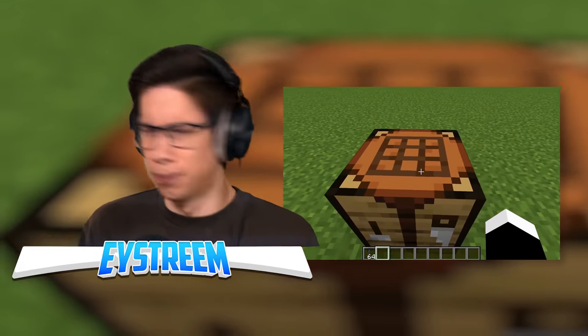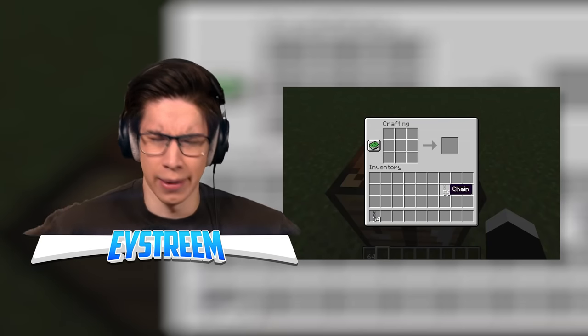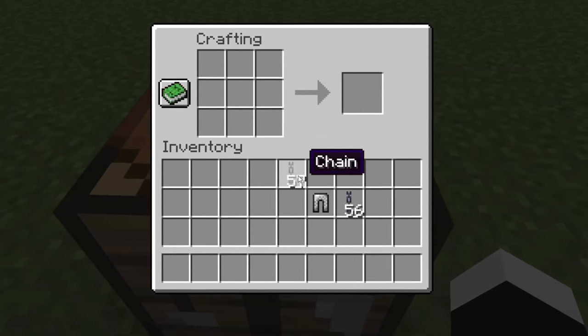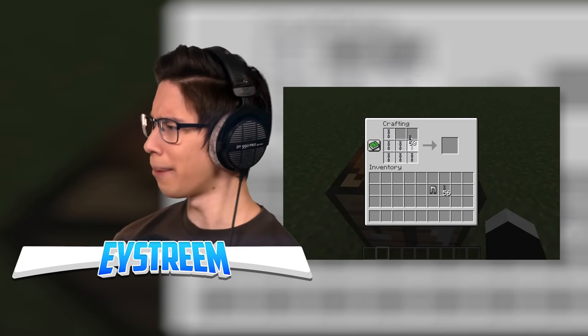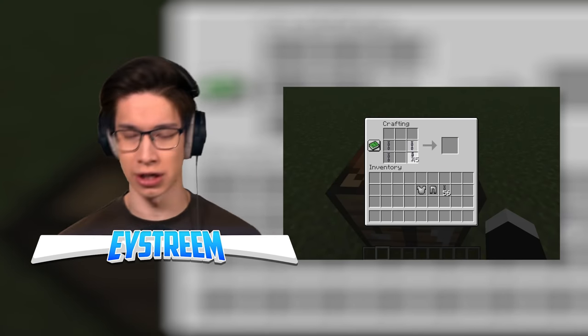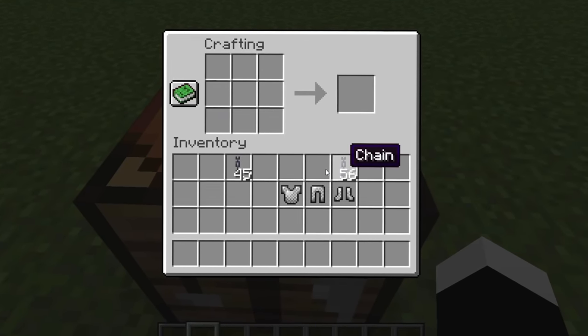We've got a crafting table. What exactly about crafting is smart? We've got a bunch of chains — what can you use chains to craft? Nothing, as far as I'm concerned. Wait — he used chains to make chainmail armor! Hold on, that makes sense. Chainmail armor isn't supposed to have a crafting recipe, but this guy out here just crafted it like there's no tomorrow.